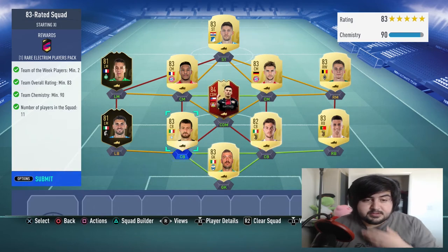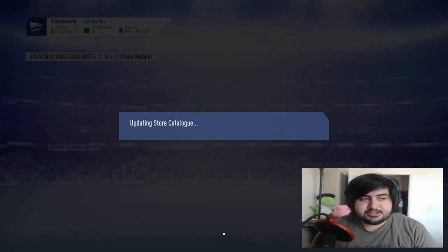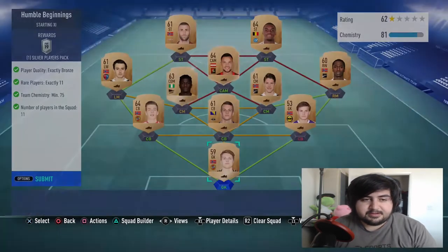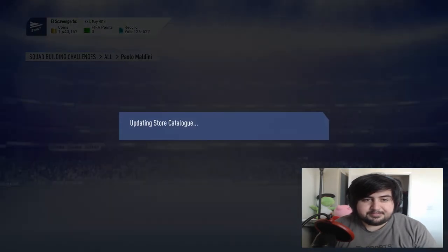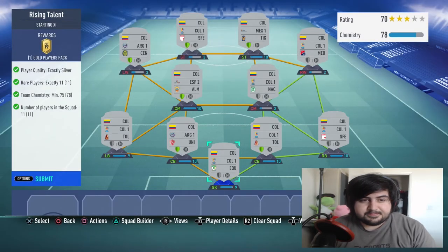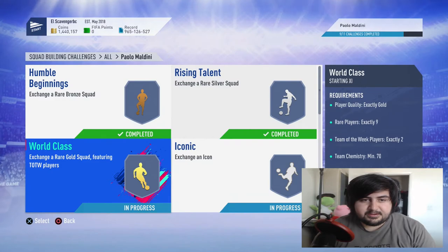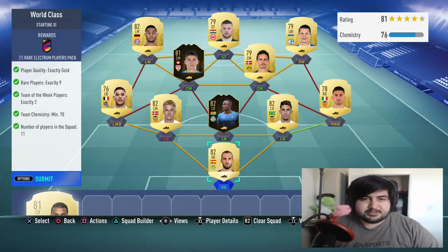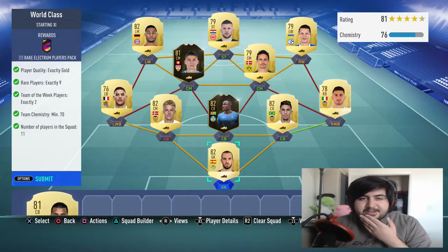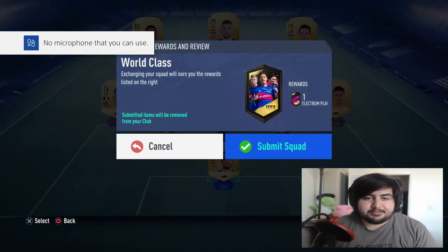Let's jump into the humble beginnings — I actually have these prepped up already. We have the bronze one — let's submit that. Easy. The silver one is ready — it's all Colombian silvers that I have. The world-class one should be complete too — just two informs and link around them. You don't really need a lot of green links. That earns a rare electrum players pack.